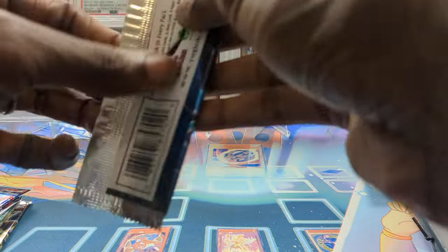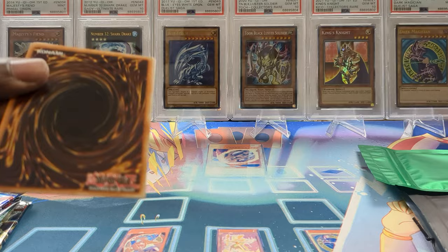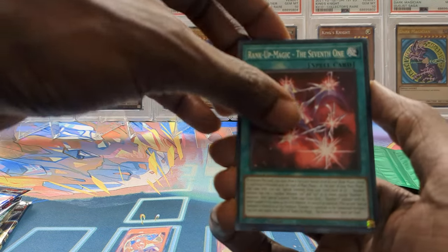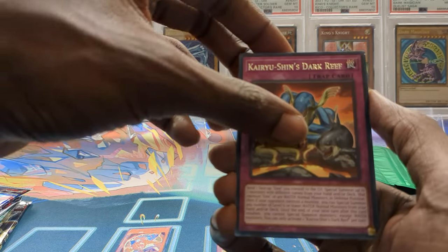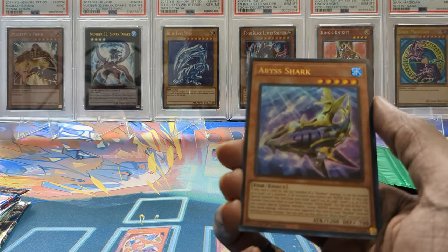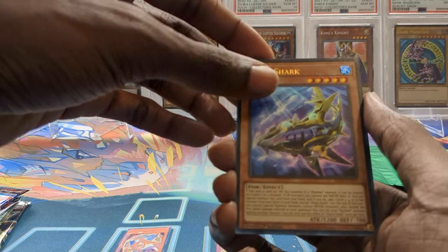Alright, let's go into the next one. Let's pull something fire — let's pull a ghost rare! We got the seventh one, we got Kairi Shin's Dark Reef, Blue Tang again, and hey, another Abyss Shark! We got this last time too.